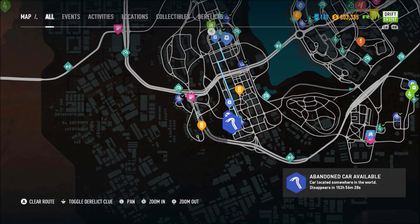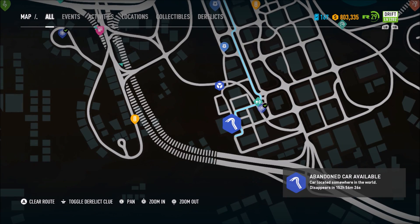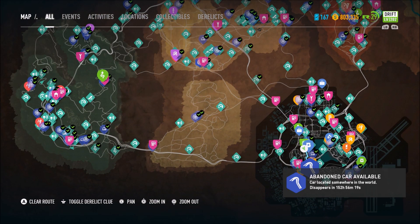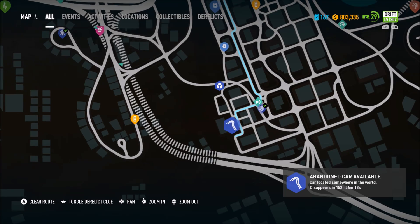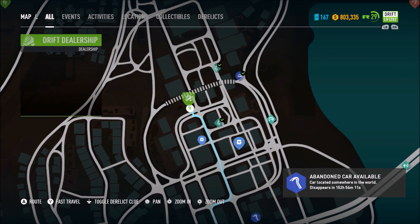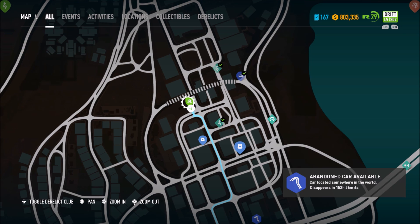There's a new abandoned car in Need for Speed Payback — or I probably shouldn't call it new, it's not new. It's one of the same six cars for the third time. This time it's the BMW M3, but it is in a new car class, so that's different. You're going to get a runner build this time, level 170, that's what it will be when you get it.